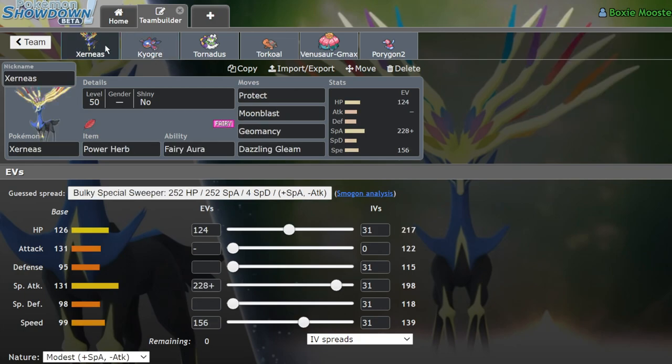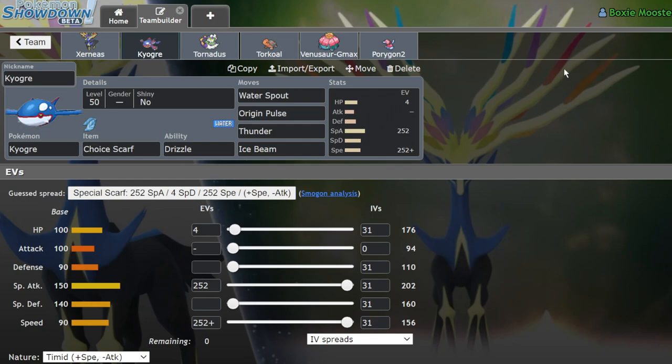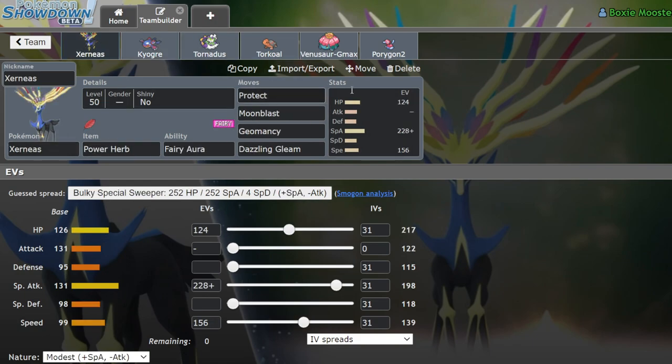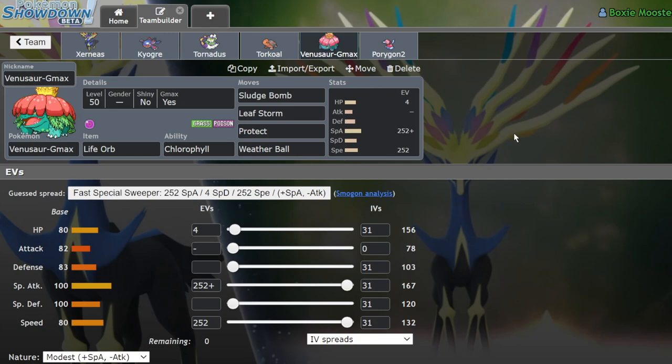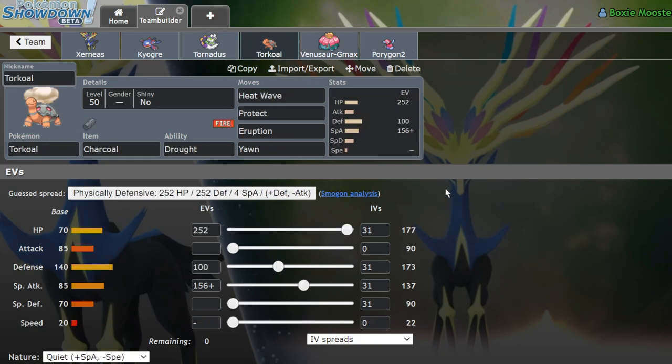I've tested this team quite a bit but I'm still not confident enough to use it on my main account. Xerneas and Kyogre are pretty well paired because while they're both special attackers, they cover each other well. Kyogre doesn't like facing Yveltal, but Xerneas loves it — you just Geomancy and annihilate them. Scarf Kyogre was the best pick because it makes facing Zacian a bit easier; there's less thinking about whether you have Tailwind up, and you can just click buttons. Speaking of clicking buttons, we have G-Max Venusaur on this team.